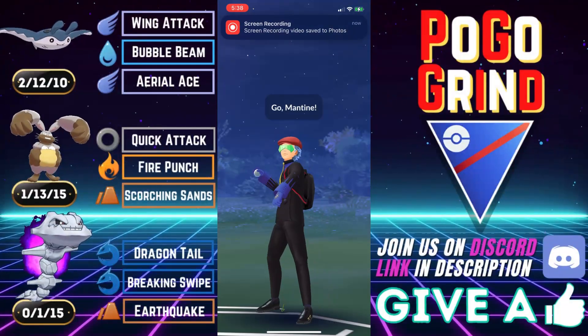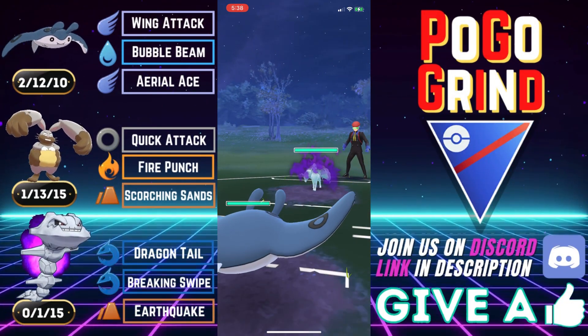The super effective Wing Attack takes out the Medicham and Diggersby is still remaining. That was very close but we came out on top in the end. Good game, well played. What an exciting finish to that last battle — that was a fun one.